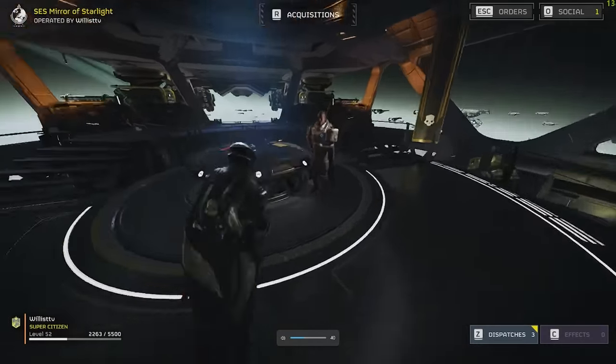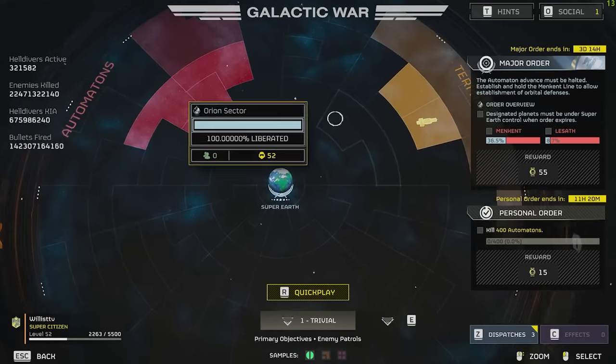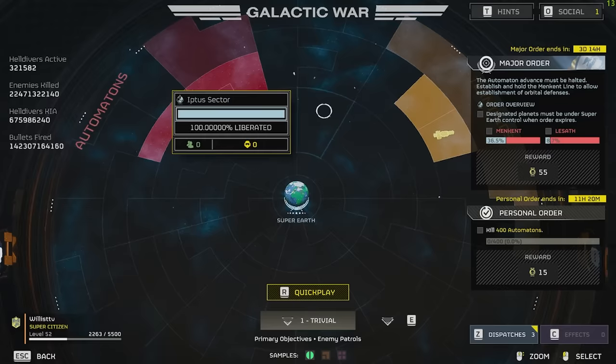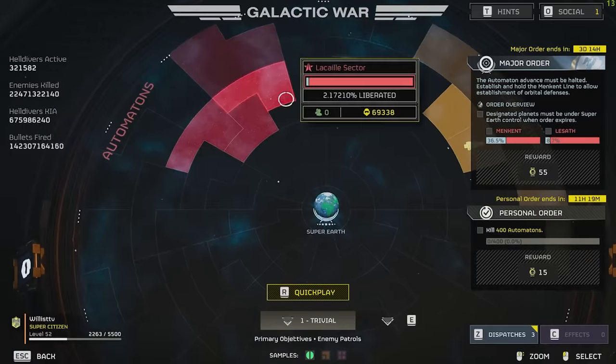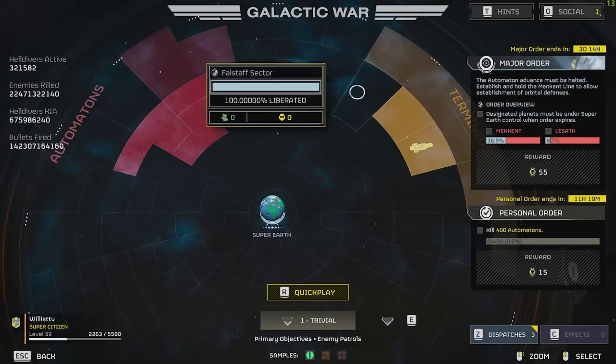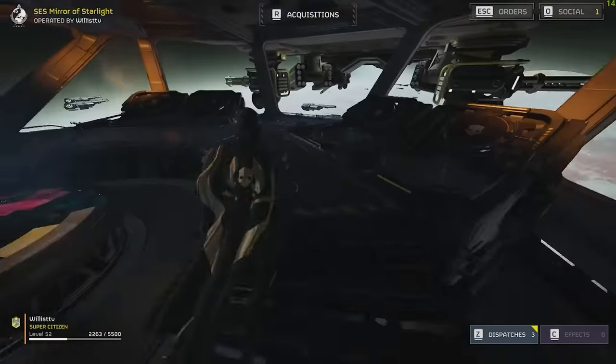The major order has changed today. The Automaton advance must be halted — we need to establish and hold Mencanth's line to allow the establishment of orbital defenses. The designated planets must be under Super Earth control when the order expires, so we need to take Mencanth and Lazath. We get 55 medals for this, which is quite a lot. So we're back to fighting robots.